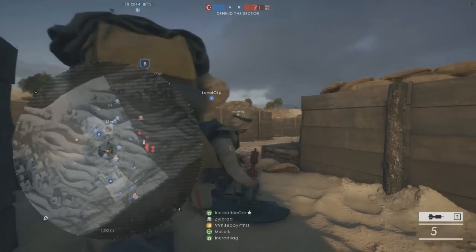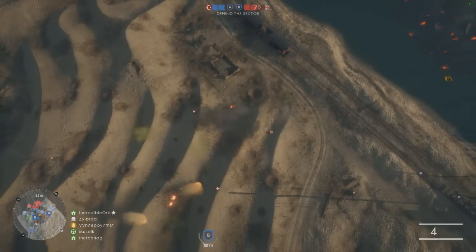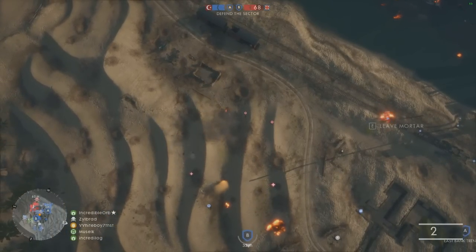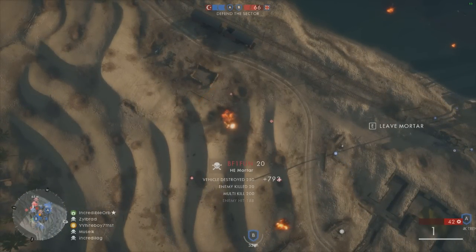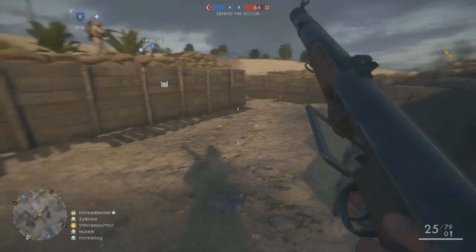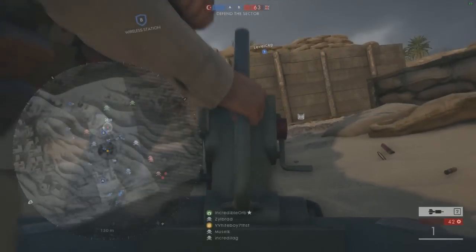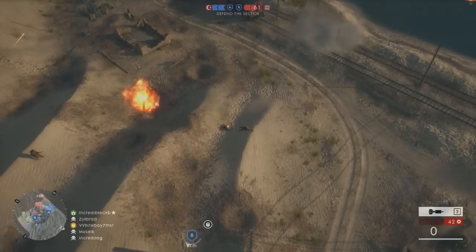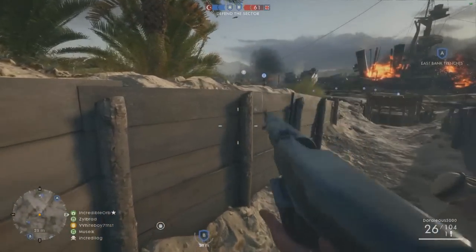I thought this was a pretty good spot, and you can see on the mini map so many people right there. If I had the air burst variant, I probably would have got a six-man kill. I take out the tank and get a double kill as well. You can see the HE grenade is very, very powerful against vehicles. I tried to resupply myself as support — I have an ammo pack on me and I thought I could get more grenades, but that wasn't the case.